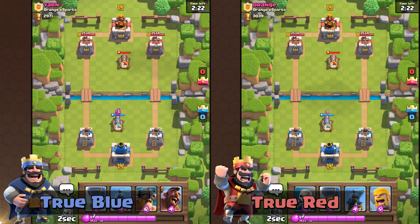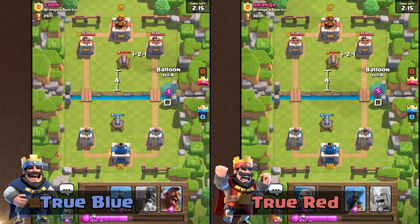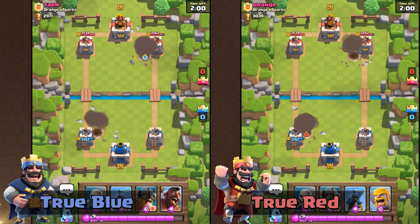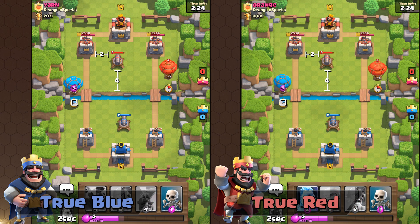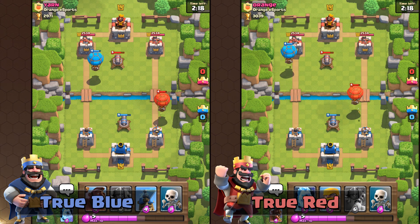When a Balloon is planted on the second most outer tile of the map on the right side, both of the Balloons will be pulled with a defensive building — a 4-2 building plant — effectively defending against most of the Balloon. Now, when a Balloon is planted on the map on the left side, True Red will actually bypass a 4-2 building plant, so True Blue fails to defend in this scenario.